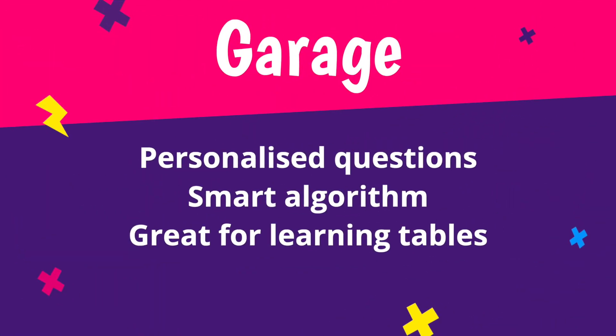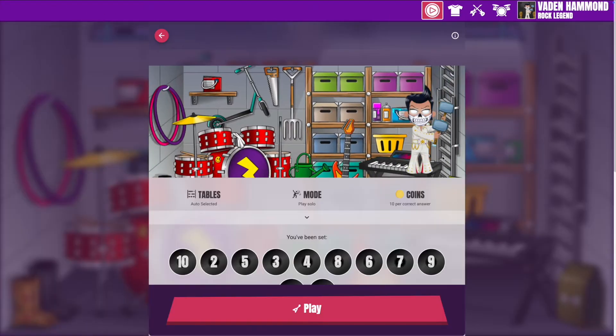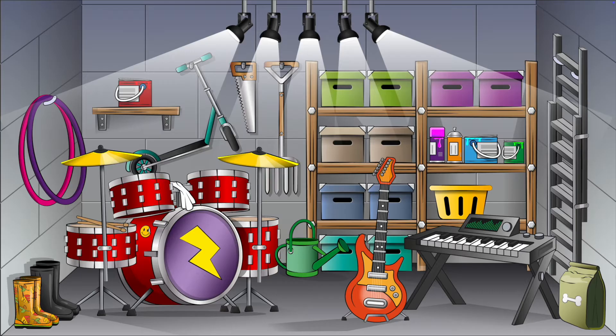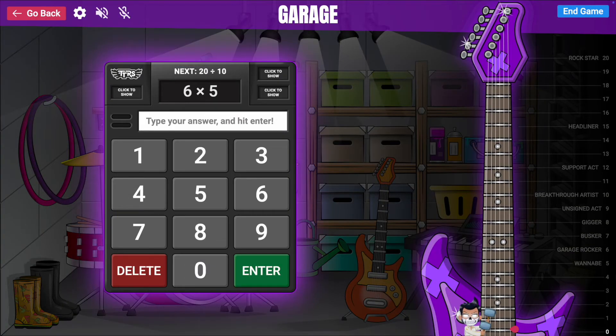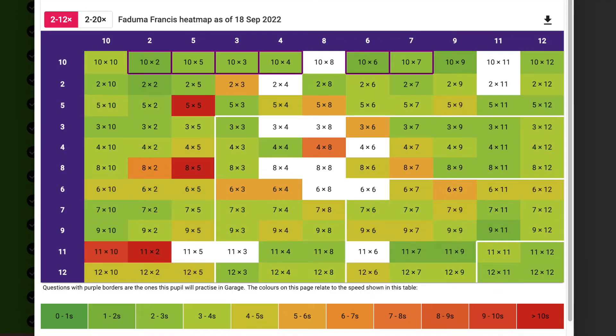Garage. Now it's time for practice. The garage is the best place for mastering individual tables as it's highly rewarding — 10 coins per correct answer — and our clever algorithm very carefully personalizes the questions for each player in every game. The game mode is perfect to help build up times table knowledge and the visual heat map shows pupil improvement.